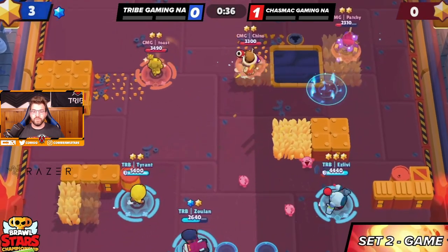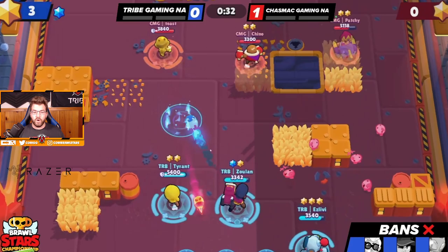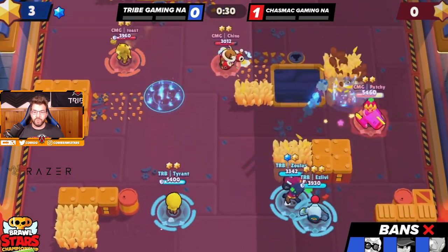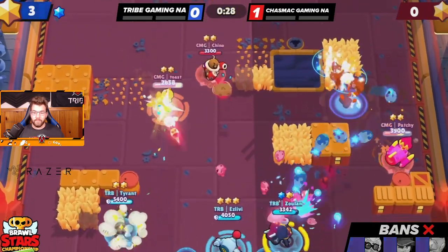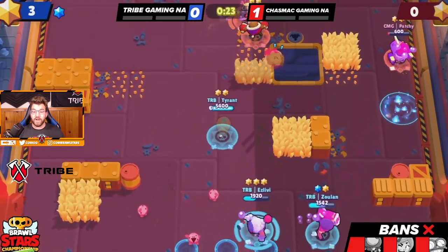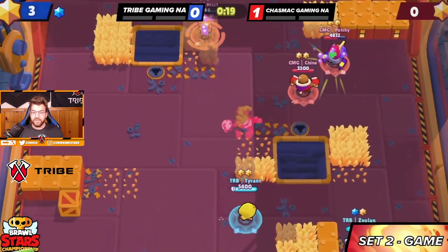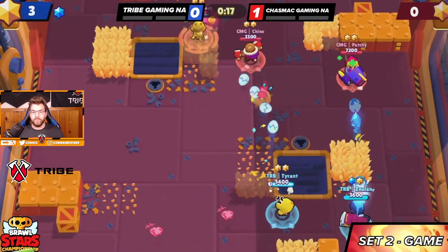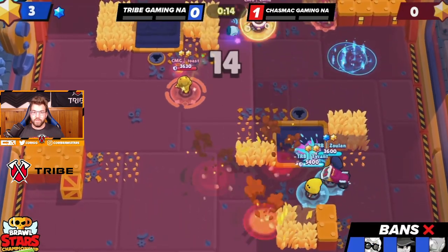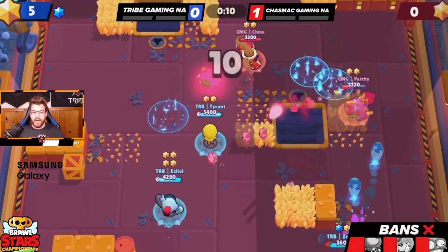Patchy goes pretty low, gets hit by the big rocket — I thought that rocket from Zuan was going to hit but Patchy just escapes with his life. Not the end of the world — Tyrant also puts pressure on, uses invis, backs them up a little bit. isLiby then hits another beautiful peep onto Toast and we get a 5-star lead. Patchy's jumping desperately but we're going to be able to trade that kill.